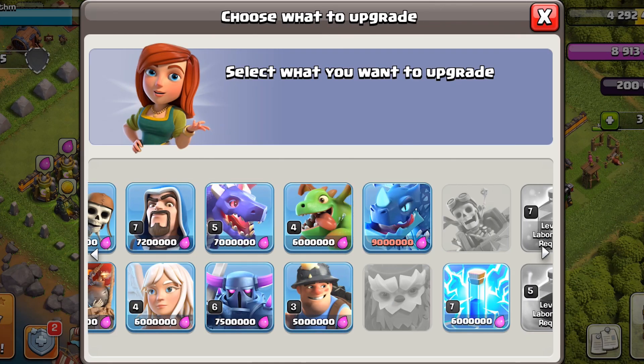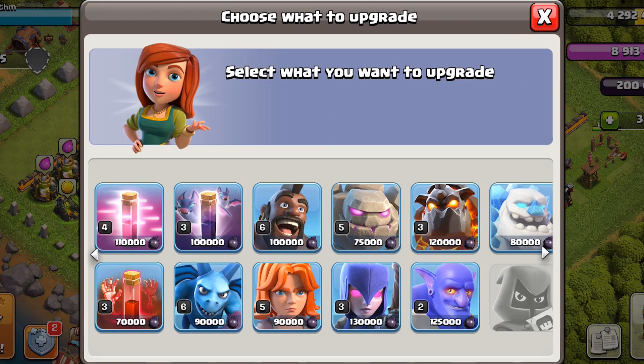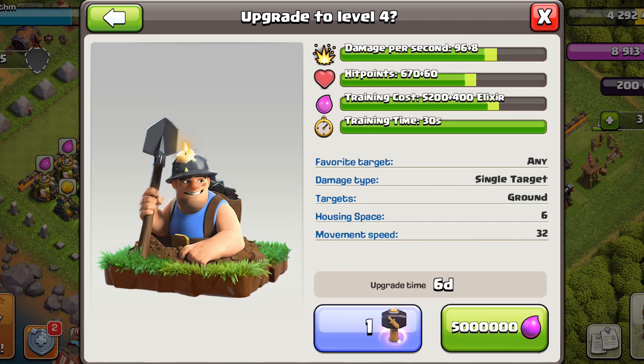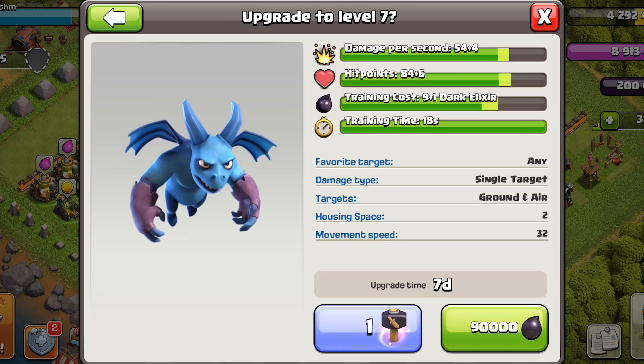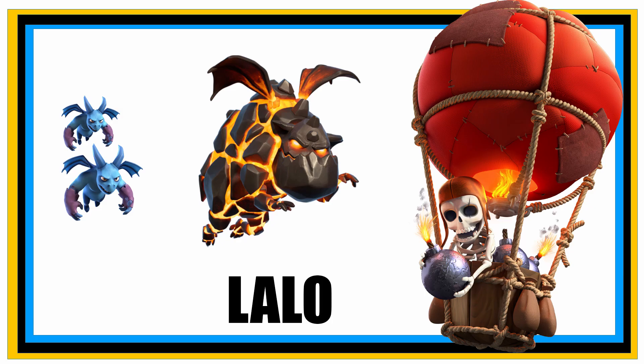With miners already available, upgrade hogs and then miners again for our hybrid strategy. After that, finally do the minions to complete the full set for lalo.